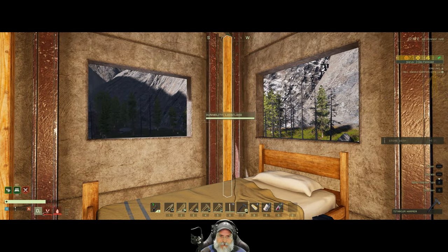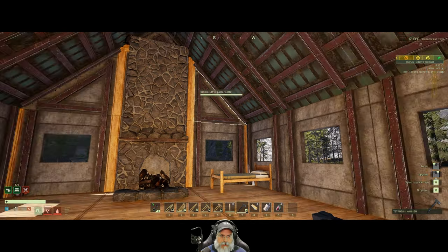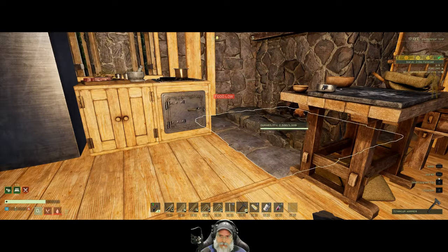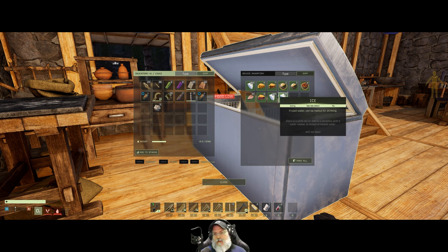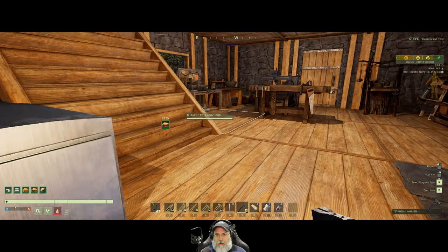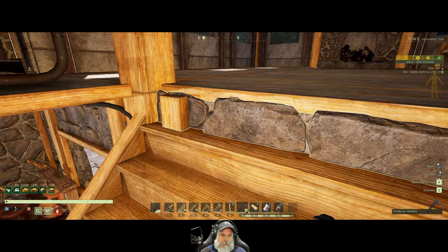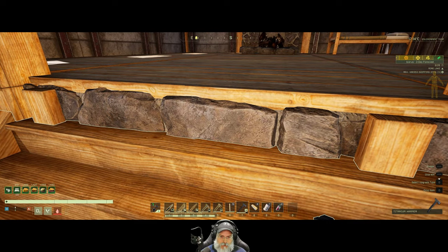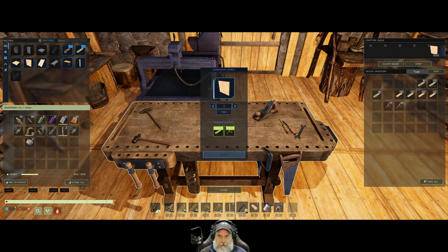Let's do the same thing on the other side. We need to eat and drink. Our freezer generates ice so pretty soon I'm going to have a bunch of ice and nothing to do with it. I could make an icebox and put the ice in there. I also don't like this stone wall here - we could probably replace that with an interior wood wall since it'll be undercover and shouldn't take storm damage.